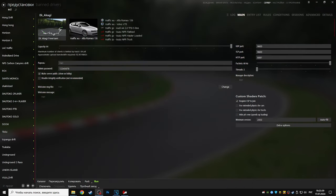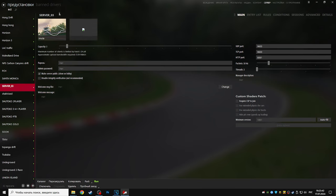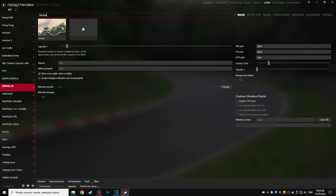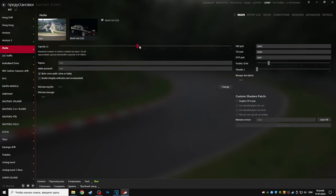Чтобы создать свой сервер без трафика на каких-то других картах, просто нажимаем снизу на плюс, пишем имя сервера, выбираем любую карту, которую вы хотите покатать. В Entry List выбираем машины и запускаемся.